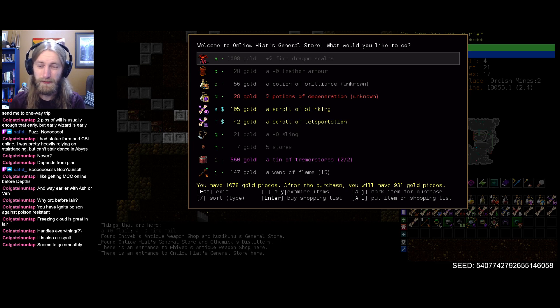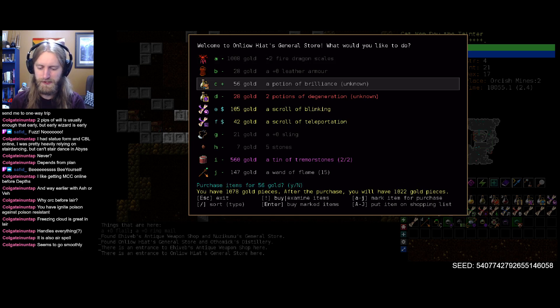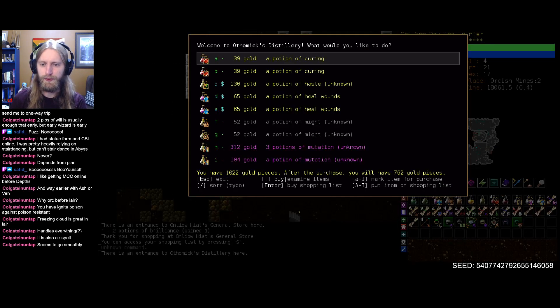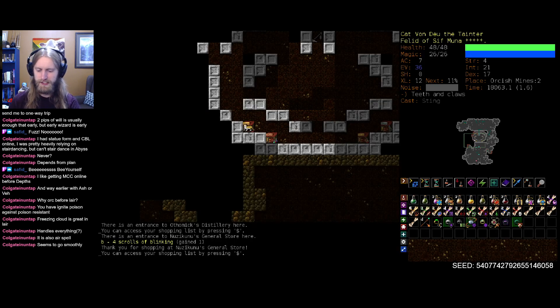Blinking almost definitely will buy. Brilliance, I'll buy just because it doubles as an identify for 55 gold. Now that's quite the shop. Don't mind if I do. Lots of mutation for when things go south in the future as well. And another scroll of blinking. Let's just buy all these now.